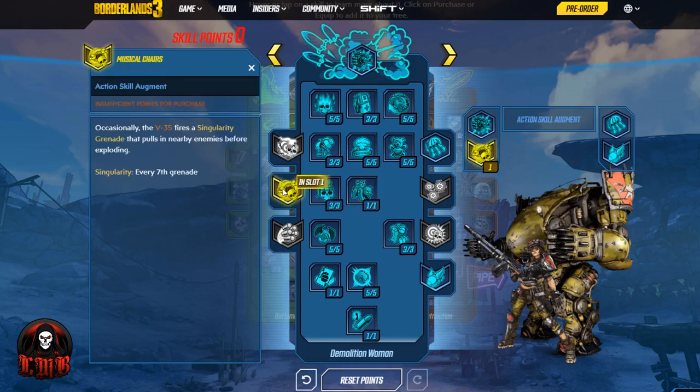Then we go into the Grenade Launcher's augment — the first key piece for our Iron Bear action skill build. Occasionally, the V35 fires a Singularity Grenade that pulls in nearby enemies before exploding. This augment is called Musical Chairs for a reason — it brings everyone together, and then you use your Rocket Pod augment to take out a large group. What I really like is it's every seventh grenade, not random. So you can time it: shoot six grenades, hold the seventh until a mob shows up, throw the Singularity in, pull them all together, then hit them with a big explosion.